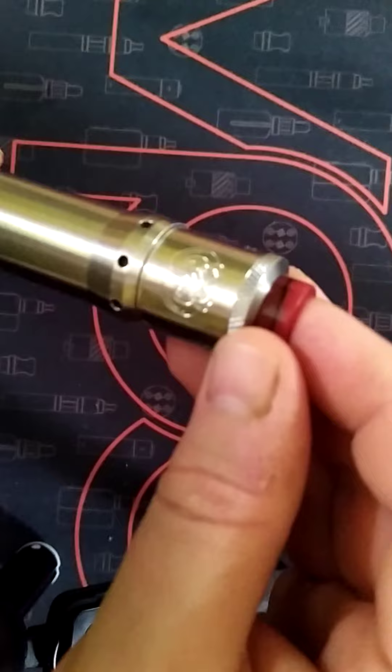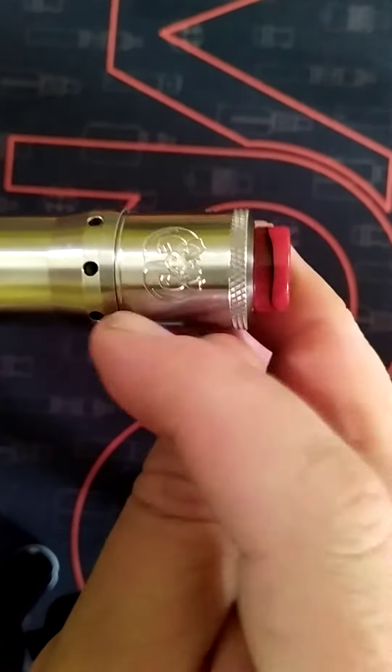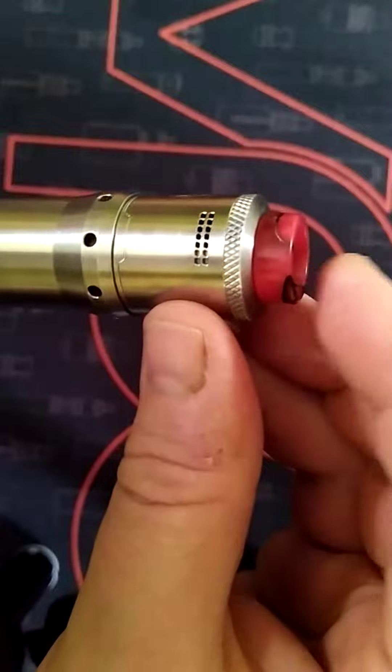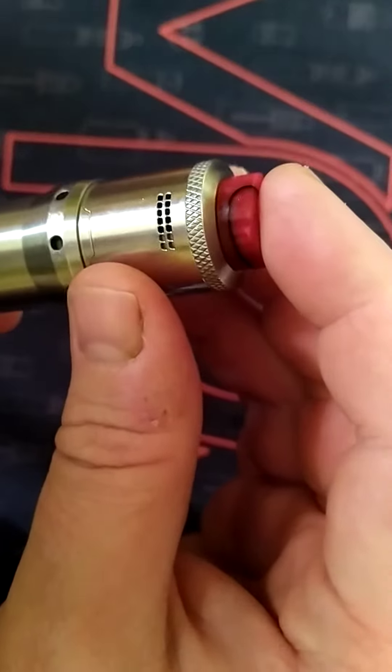The Vindicator — look at that, is that sexy or what? Look at that lovely — see the sign there — drop dead after drop dead on the Vindicator, and just the red marbly 810 mouthpiece.